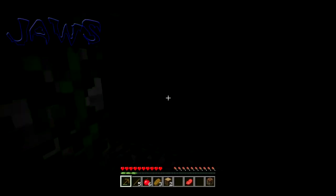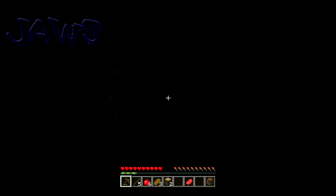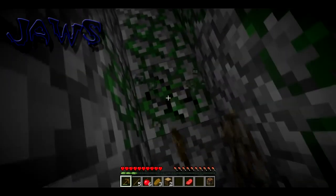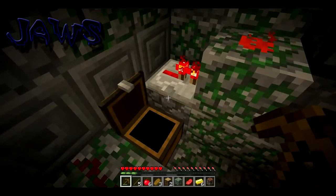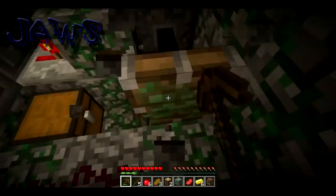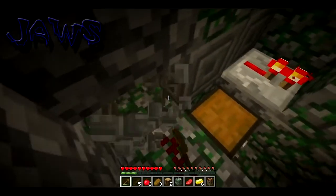I can take that chiseled stone. Did I do it? Oh, what the heck. I guess this is a temporary base for now. Six gold? That's pretty good. Free pistons? Why not? And a ton of moss stone and these really fancy bricks.